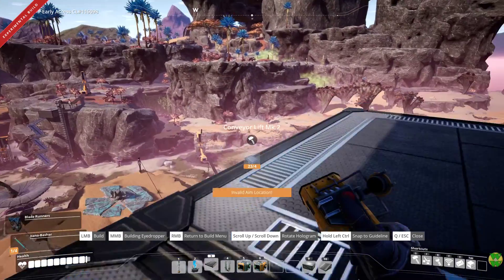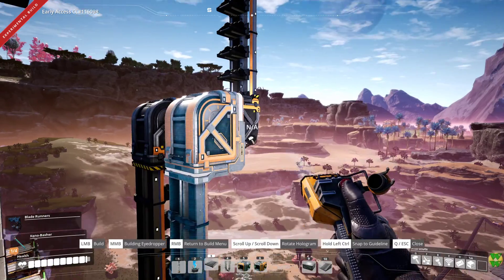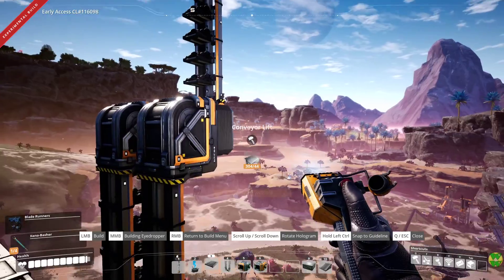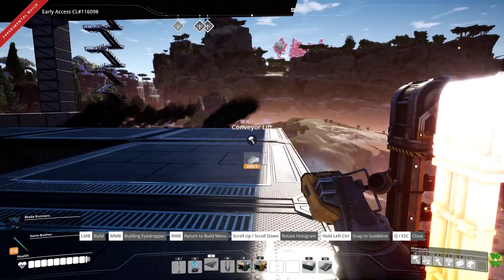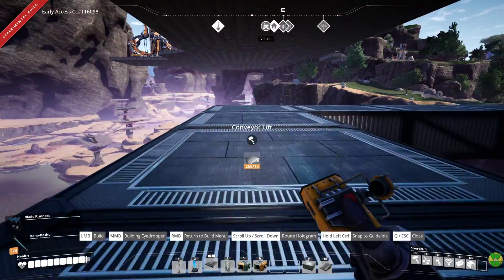Okay, so that's 36 — we're not going to have enough to get all the way up to the top. So I'm going to go ahead and switch this to a lift Mark I; we'll set it up with that. You're not going to let me snap it. Well, I guess we have to do all of it as a Mark I and then go up to the top and do the same thing.